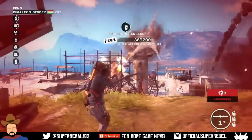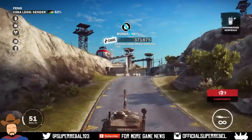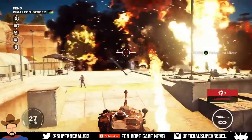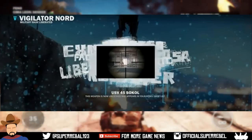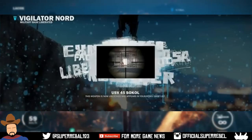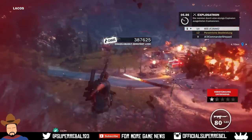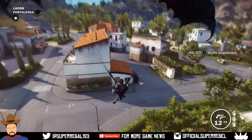The first thing I want to start off by talking about is the weapons. Some of you guys might have already seen this or some of you may have not, but either way one of you really awesome rebels sent me this screenshot — it's basically how you can technically unlock weapons in the game. Long story short, they took over the base and this is what came up on screen: the USV45 Sokol is now unlocked and appears in your rebel drop list.